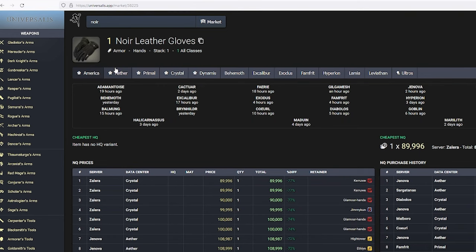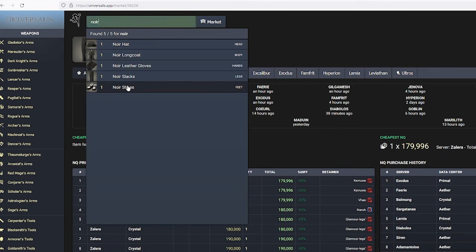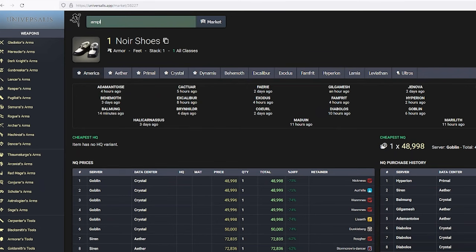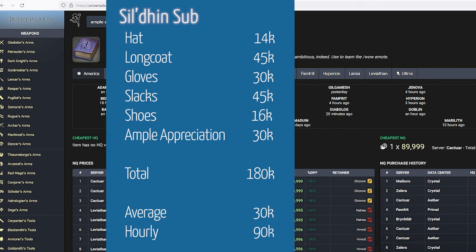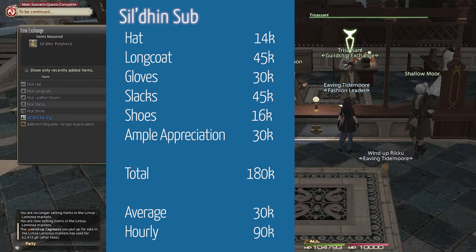Gloves are 90,000 for three runs, for 30K. Slacks are 180,000 for four runs, for 45K. Shoes are 49,000 for three runs, at 16K. And Ample Appreciation is 90,000 for three runs, coming out to 30K. To get an average gill per run, I add up all the items, coming to 180K. Since there are six items, I divide by six, giving me an average of 30,000 a run or 90K an hour.